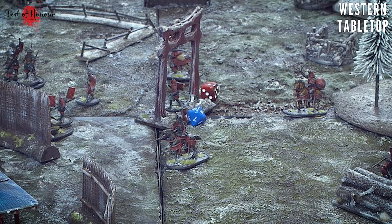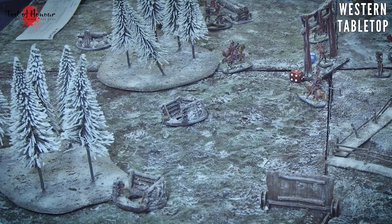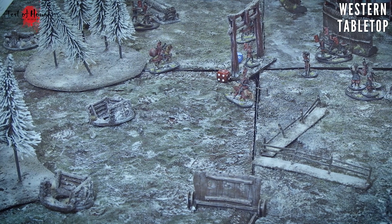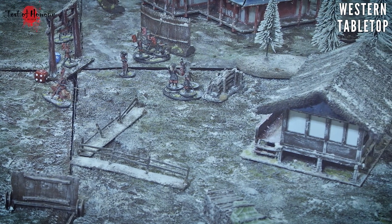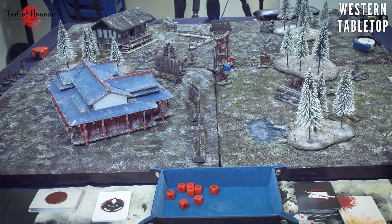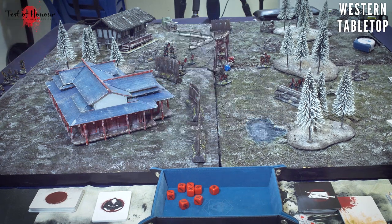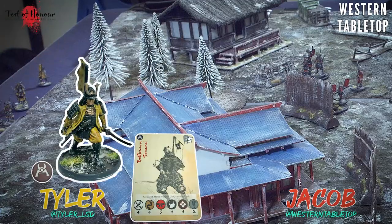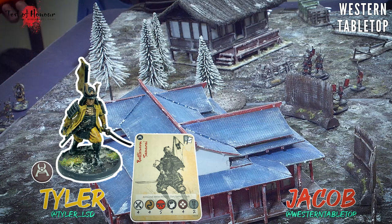We're on turn one. The blue die will track my prayer victory points. All tokens go into the bag and we find out who plays first - the attacker draws first, so Tyler goes first. Test of Honor is normally played on a three-by-three board; this is a four-by-four, so we'll be deploying 12 inches in from the edges. First draw is a red token - the hero or companion token - so Tyler can choose one of his three character figures to activate.